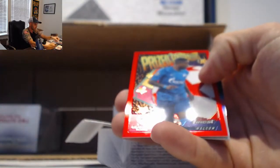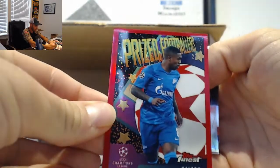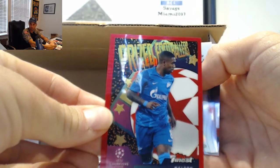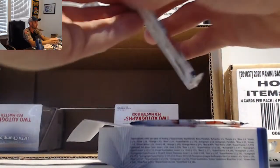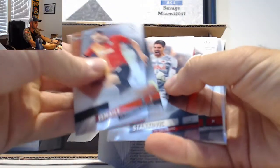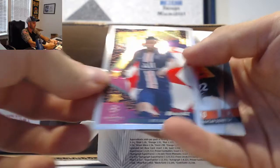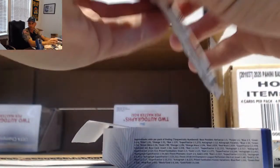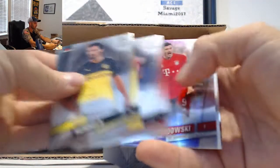Pulisic. And then there's Malcolm. The Red Refractor, number 2 of 5. 2 of 5, Red Refractor. Arnold. Nice. Mbappe, prized insert. And yep, out of 5, Red Refractor. And the last one.